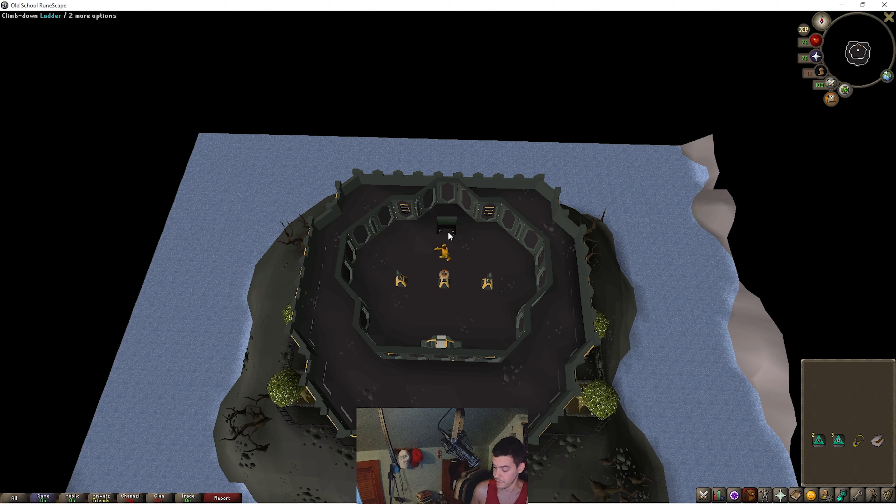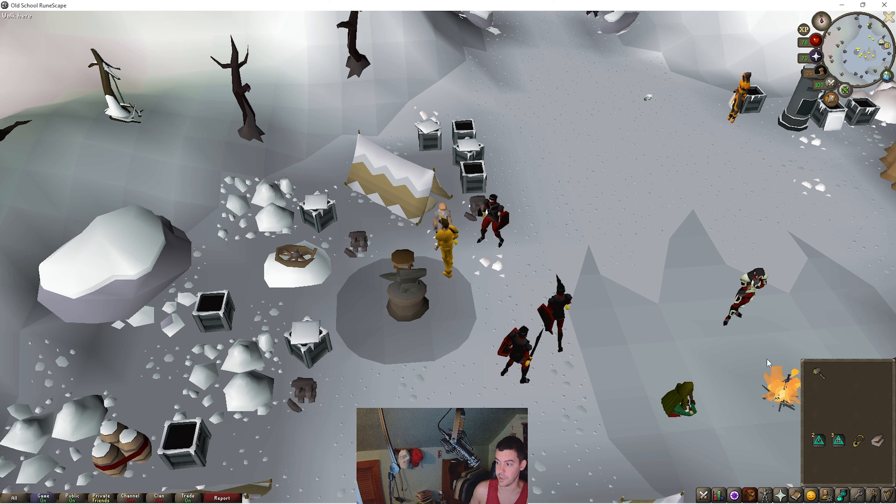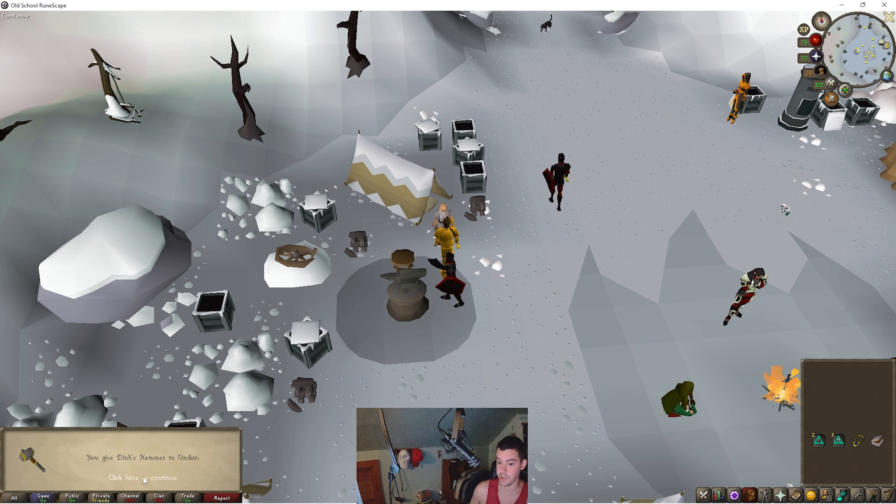I'm going to climb down all the way and examine the display case again from the beginning — it now has the hammer in it. The display case contains an old ornate hammer made of some strange metal, you take it. I'm going to right click and teleport with my games necklace to Wintertodt and speak with Undor. If you speak with him it's inadequate — I'm going to right click and use Din's Hammer on Undor. You give Din's Hammer to Undor.